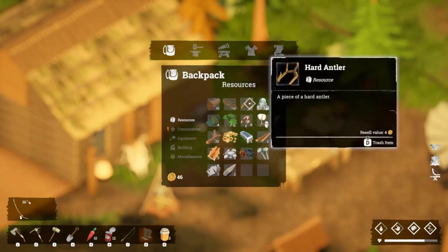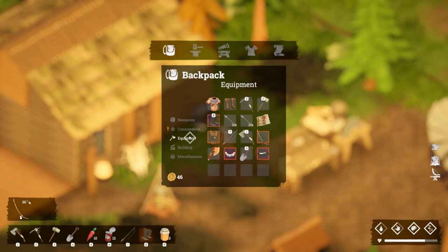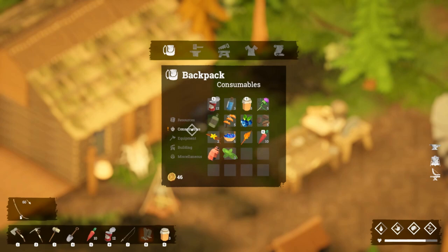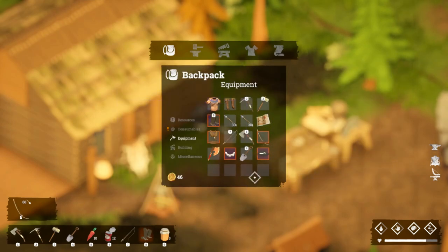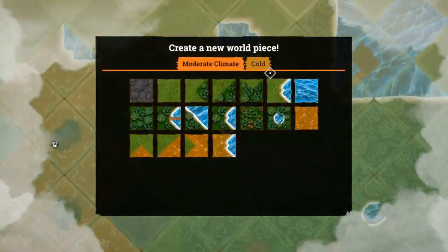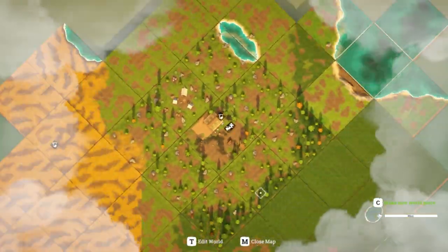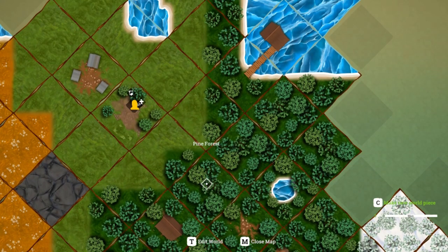How much clay did we get - did we get any? I thought we did. If I'm not going to use these equipment pieces like my old axe and stuff, do I even need to have it in my inventory? Let's take care of the world map because I feel like this is just getting way too big now.